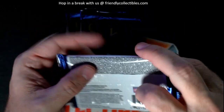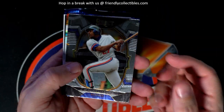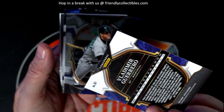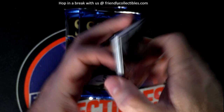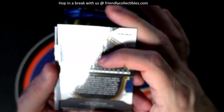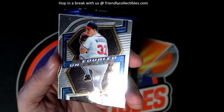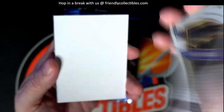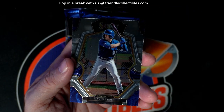Still looking for a memorabilia card. Vlad Guerrero, Edgar Martinez. Got the Brennan Davis — this one's going to be numbered, 78 of 149, going out to Troy. The Unequaled Greg Maddux — okay, the dummy card there. And a Gavin Cross.